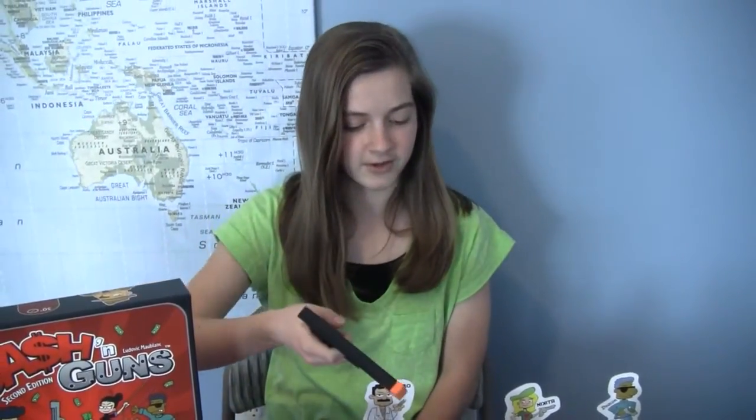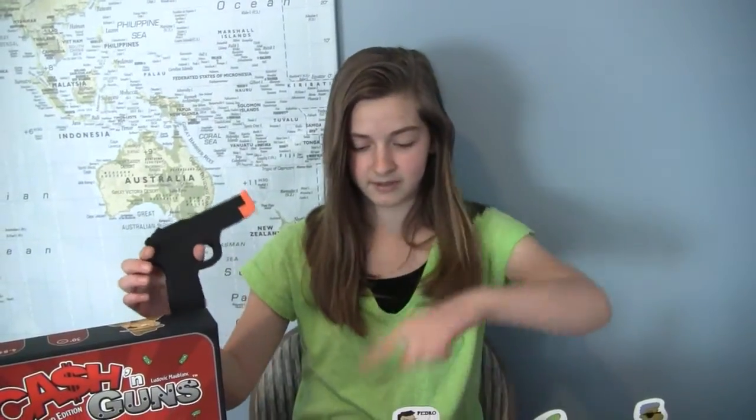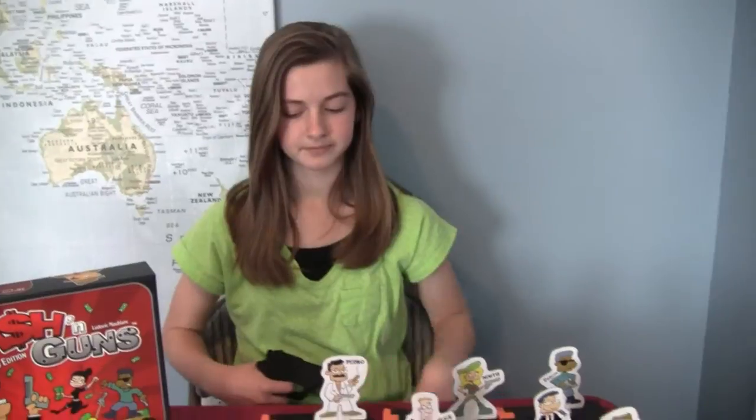Once the Godfather chooses, then on the count of three you start counting up. If you have a gun pointed at you and you think they're going to have a bang, you can set your character down and you're out of the loot for that round. If you've got three guns pointed at you, chances are you're going to tip over and say, I'm not in this one. And if you were pointing at somebody and they put it down, you stay standing up but you don't have to shoot at all — you don't have to show your card.